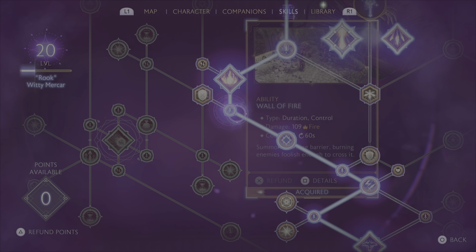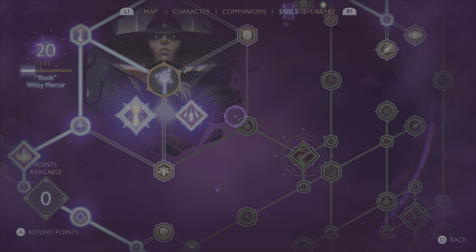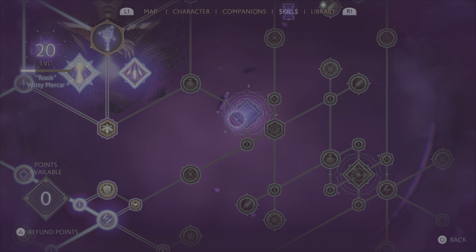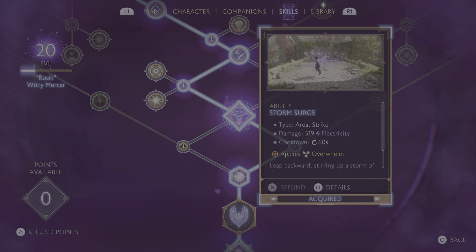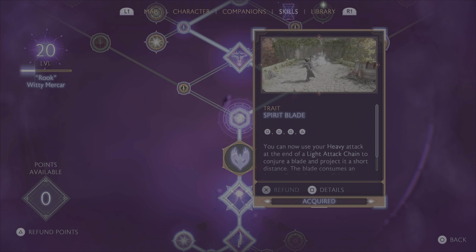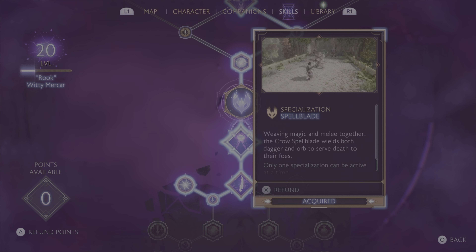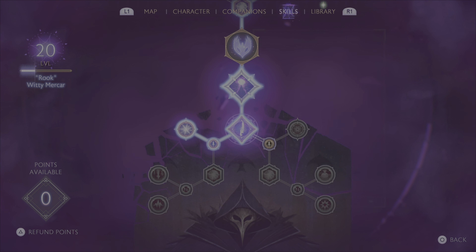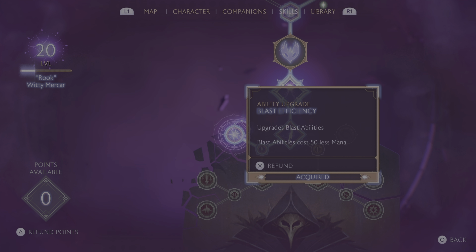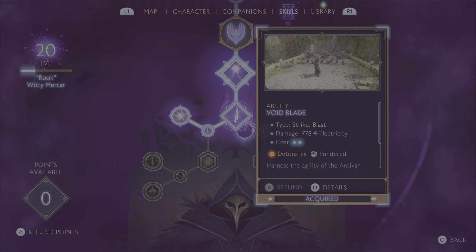I picked up some of the basic abilities and went with a lot of the passives that give you greater Stagger and Shocking Weapons, which also helps with Stagger. I did pick up Wall of Fire, but it's not on my bar because it felt like going down toward Chain Lightning was the better way. I got this Storm Surge ability, and I did get this fun little Spirit Blade chain. I went with Spellblade, picked up the Thunderous End Ultimate, and picked up Blast Efficiency, which upgrades my Blast abilities.